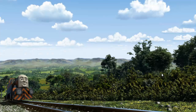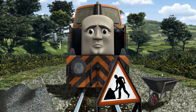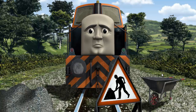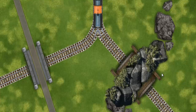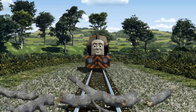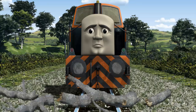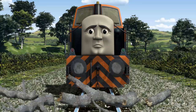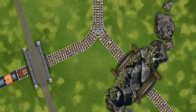Den set out for the Sodor Search and Rescue Centre. Suddenly, Den had to stop because of track repairs. He would have to go another way. Find the track that goes under the road. Den was on the wrong track — he needed to go a different way. Help Den find the track that goes under the road. All clear!